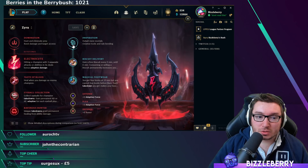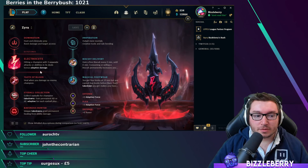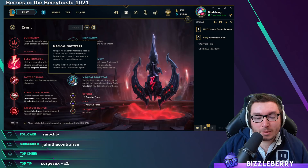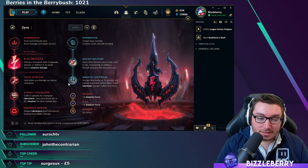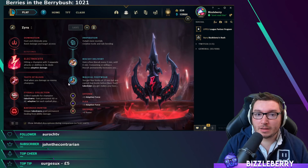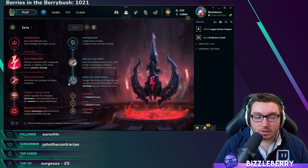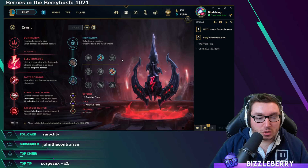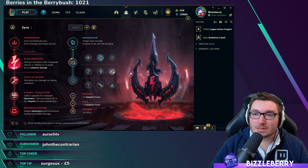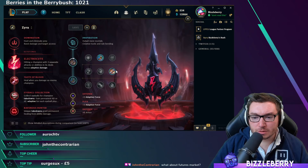For secondary rune options, I would say you could go Sorcery, but Inspiration is currently the absolute best. Biscuits are absolutely vital — you'll need some form of sustain; you can't run these runes with no mana regen early. Magical Footwear is the strongest secondary rune in the entire game — you save 300 gold on boots and get plus 10 movement speed. If you're against a hard engage like a Leona and Lucian, you may want to opt into Stopwatch instead to prevent tower dives around level 6.